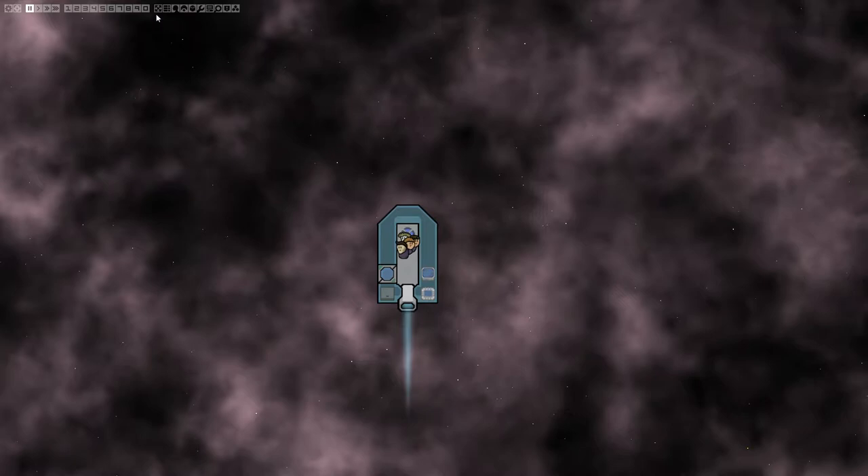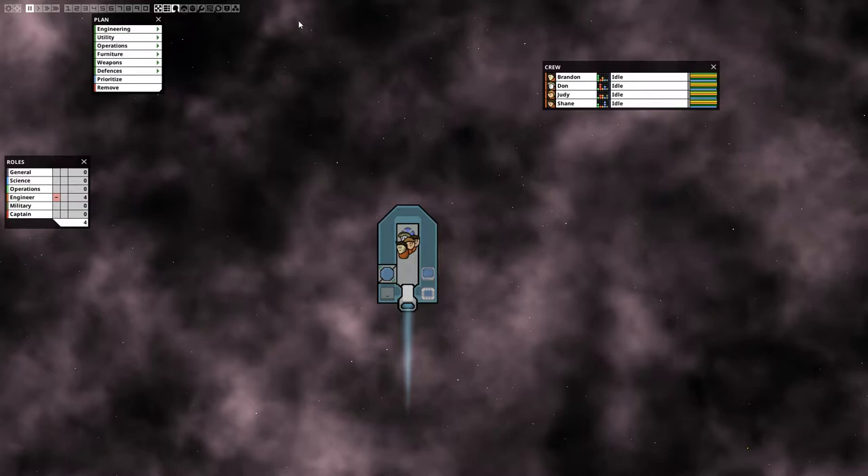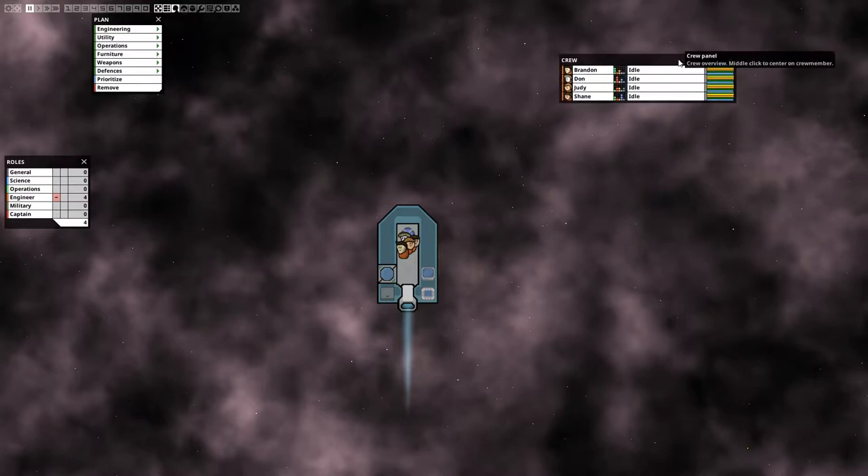The second panel is Roles, where you have all your crew members and see how many of each profession you have — all guys are General now and we'll make them Engineers. Next is the Crew panel, where you see all your people, what they are doing and what they need. Then there's the Player panel which shows your ship stats like shield, armor and structure — that's basically the HP of your ship.